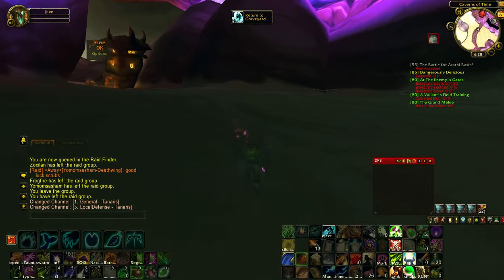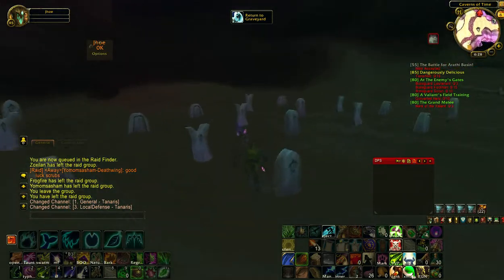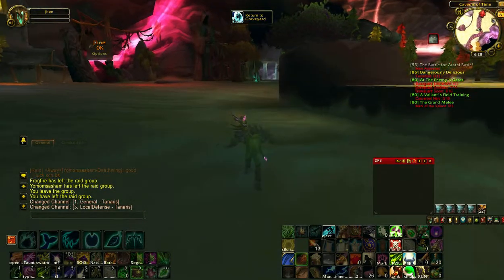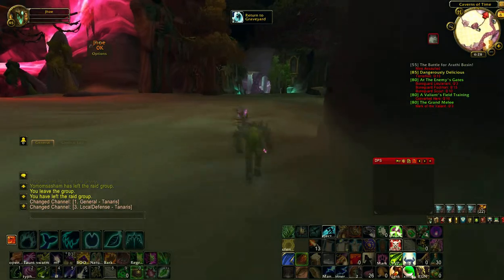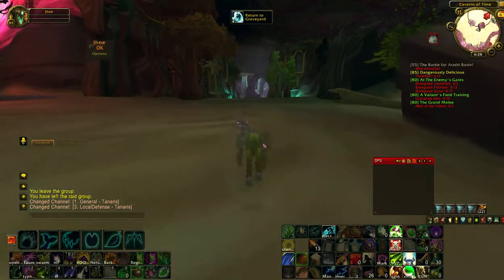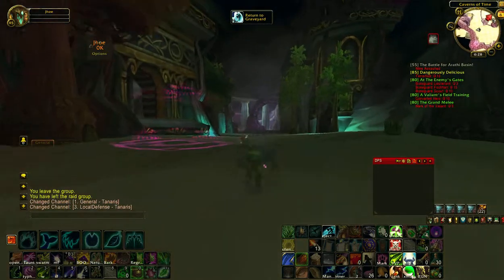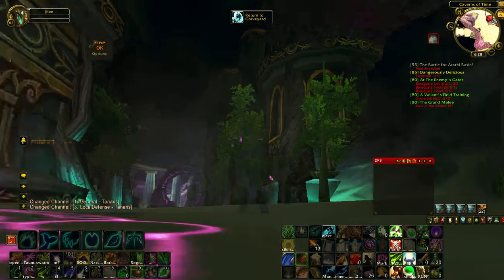Go from the Spirit Healer over here, and head to the left instead. This dungeon over here is the Well of Eternity — the one with Illidan and Malfurion and Tyrande and whatnot. You can tell which one it is by all these ancient night elf runes.